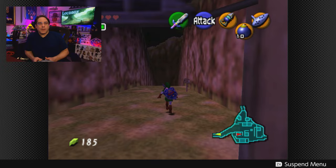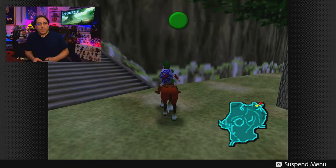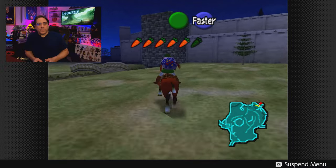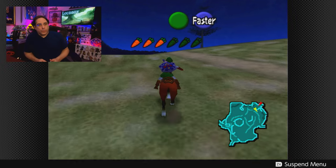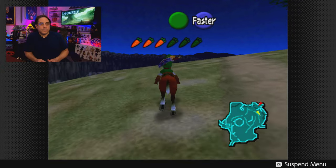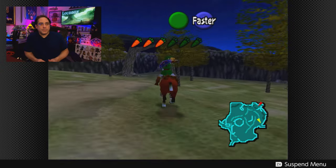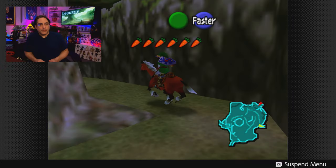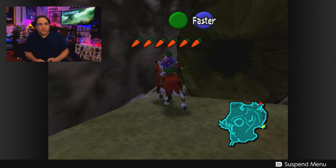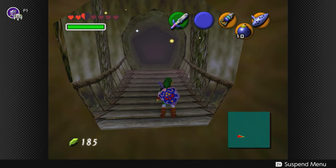We are heading out. Epona is waiting for us. We are going to head towards the Lost Woods - when we make our way through there, we'll come upon our next dungeon, the Forest Temple. See how much more quickly we get across the field this way. Fantastic having Epona. And there's the entrance we know so well from our youth, because we grew up here. This is where you stop, girl. If I were playing Tears of the Kingdom I'd give her some apples. You'll just have to wait for me there.